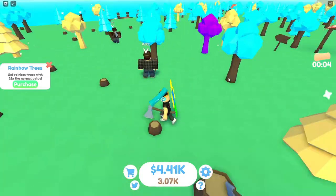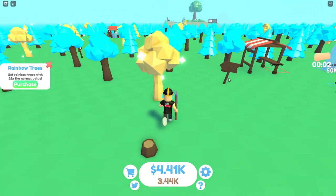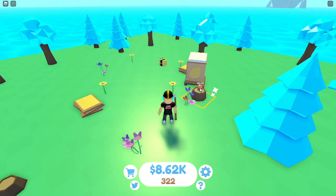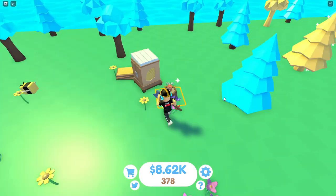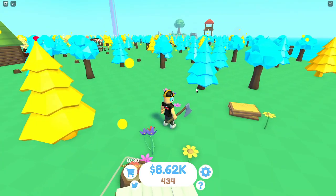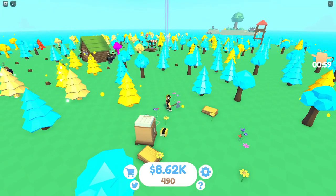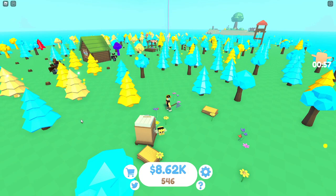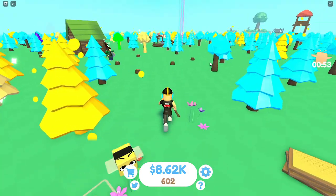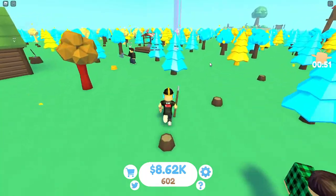I'm pretty sure once he hits 30 he starts creating the honey trees, because the description says bees create honey trees. He only has about 10 left to collect. Here we go — he's about to collect 30 honey. And there we go, he collected 30 out of 30 honey, it resets to zero out of 30, and there are the honey trees! When he collects 30 honey it spawns a bunch of trees.